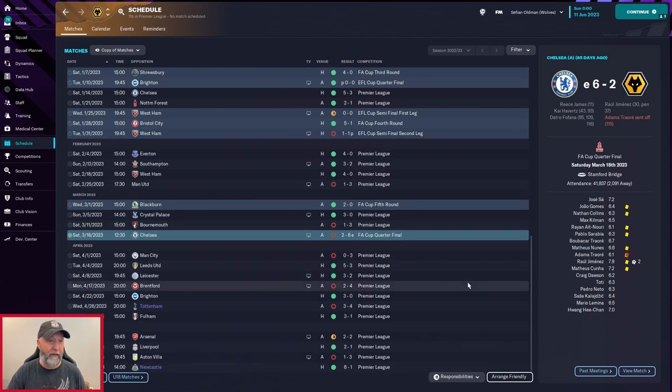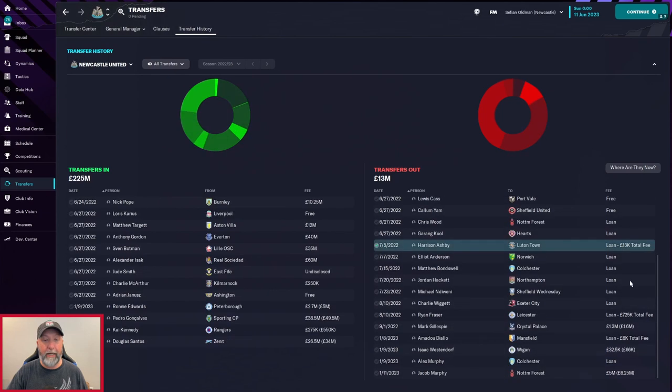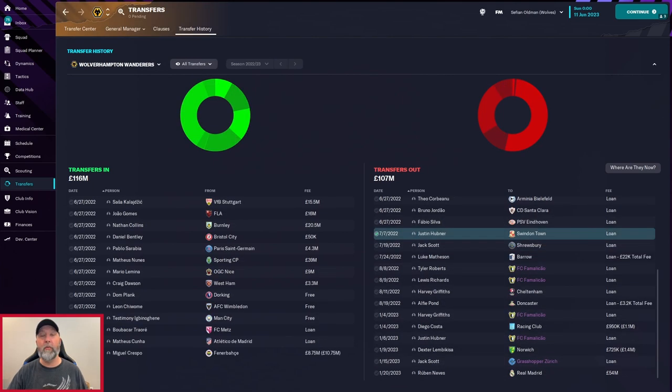Tottenham transfers: Davidson Sanchez the only one out for 8.75 million; they bring in Barbosa, Weston, Sutalo, and Levakovich for 8.5 million — spending a bit on Sutalo there. Newcastle: Jacob Murphy leaves for 5 million, Mark Gillespie for 1.3 million; they bring in Ronnie Edwards, Gonsalves, Kennedy, and Santos — spending some money there. Wolves I will never understand — they sell Ruben Neves to Real Madrid for 54 million and bring in Miguel Crespo from Fenerbahce for 8.75 million.